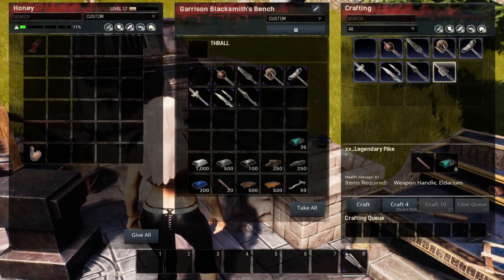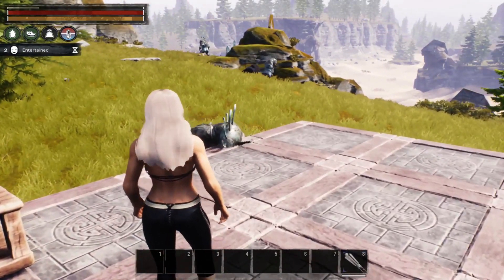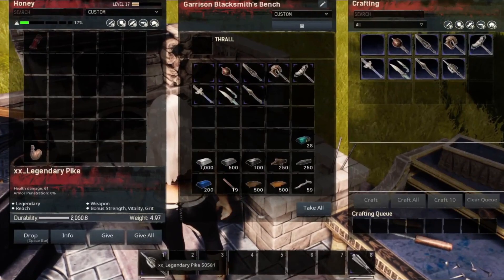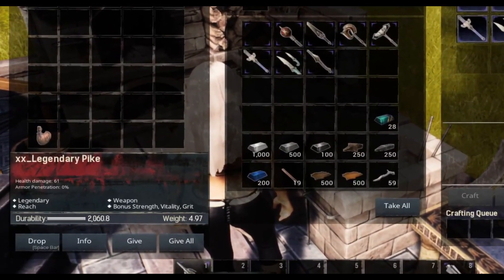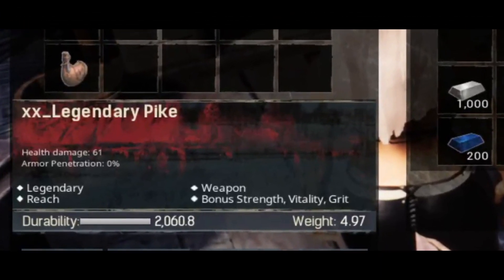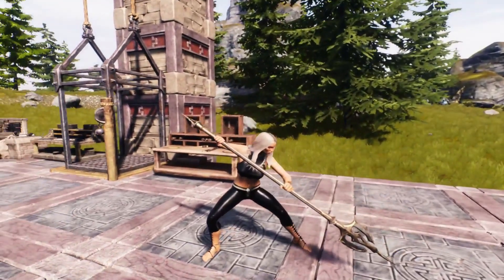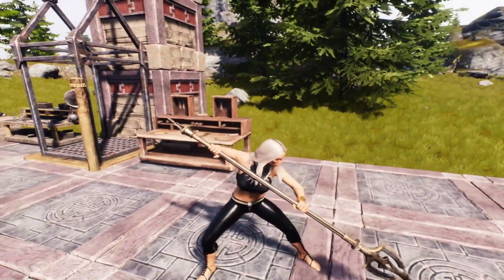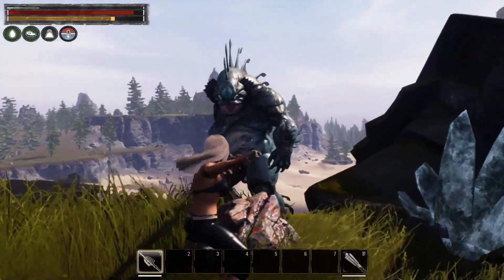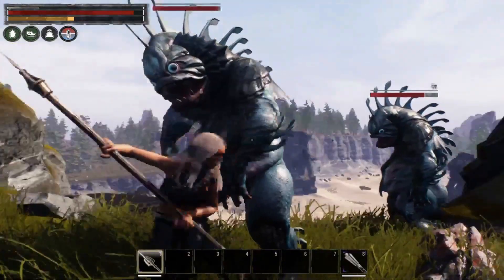Our next scroll teaches us the legendary pike — a legendary weapon with the reach capability that gives you bonus strength, vitality, and grit. It has a health damage of 61 with an armor penetration of 0%. It's a nice looking pike — nothing too extravagant, but neat looking. With this you can stand back a little ways and jab your opponents from a distance.